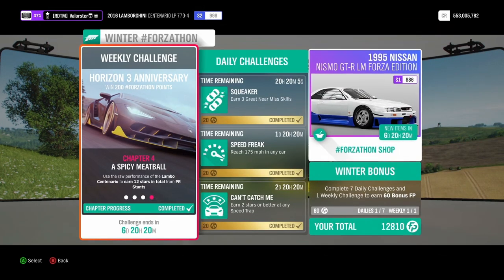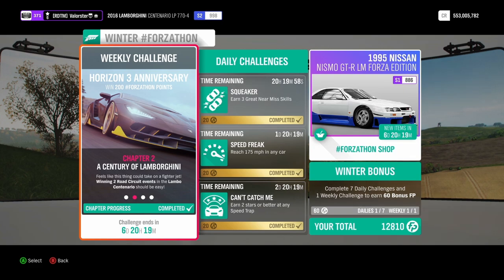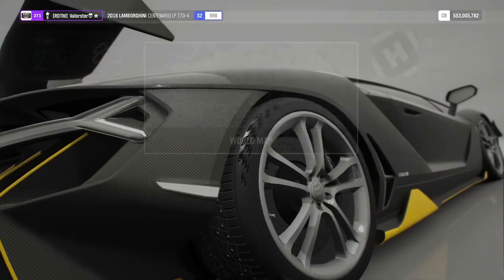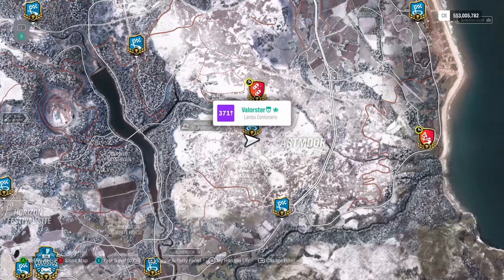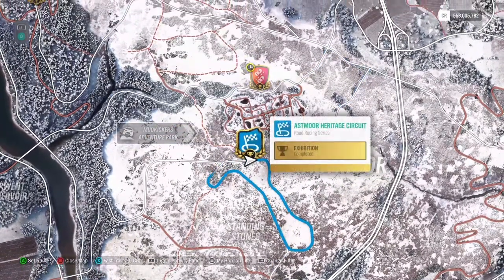So let's have a look at what we need. We need to have the 2016 Lambo Centenario, we need to win two road circuit events, we need to earn five pass skills, and 12 stars in total. Let's have a look at the circuit events.